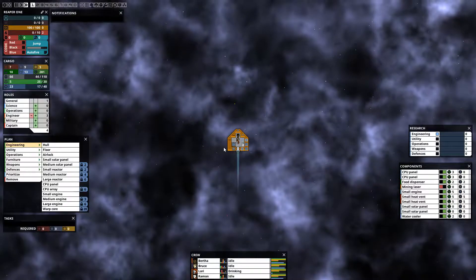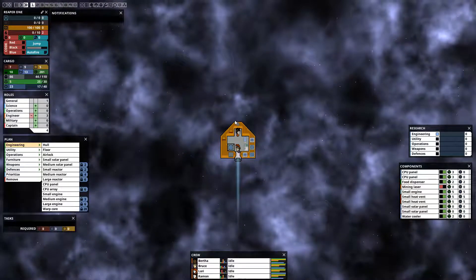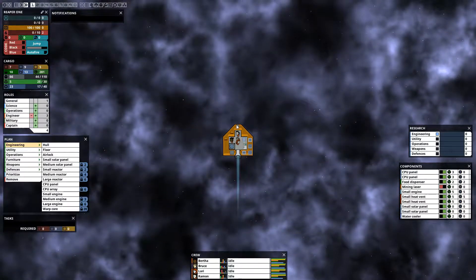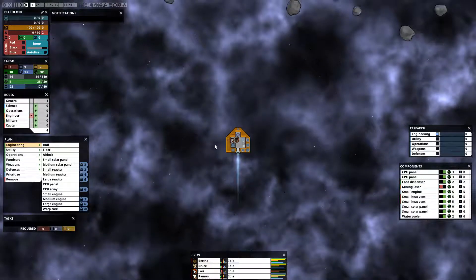You can also assign control groups. As we see here, we've got ten options, and you can click on a component and assign it as a control group. I've assigned my mining laser to control group one, so I can just hit one and pop it up.